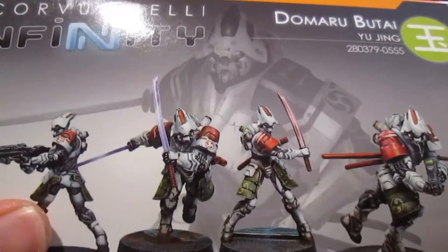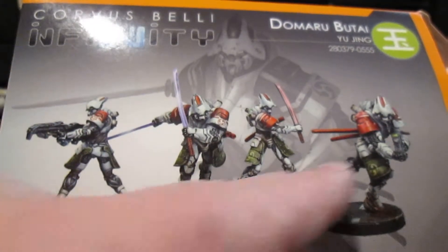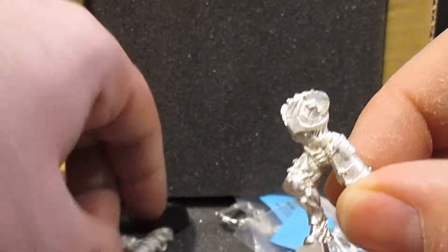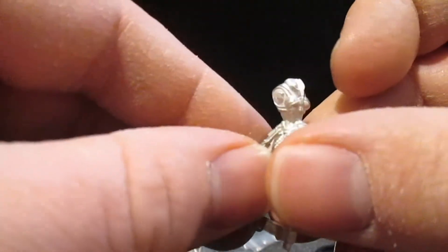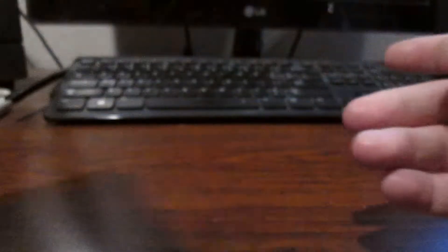The next box set is the Domaru Butai. I got these as somewhat rigorous soldiers — I'm not sure if that's exactly what they are. You got two of them with hand weapons and two with firearms. In the box set you got four bodies — two of the same robust male bodies and two female bodies. In the Ziploc bags you have the heads, arms, and firearms to attach. I'll put these together later and show you what they look like.